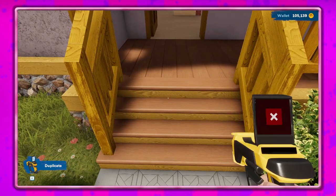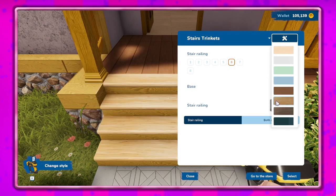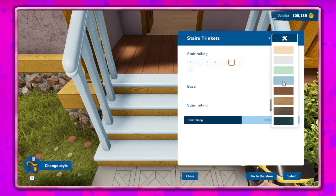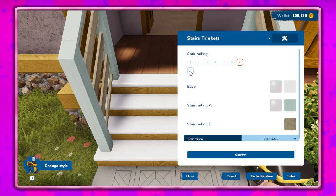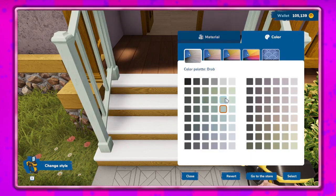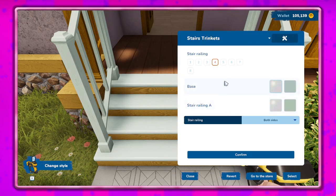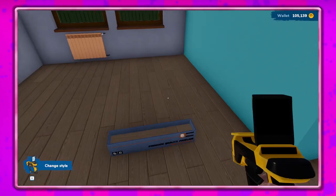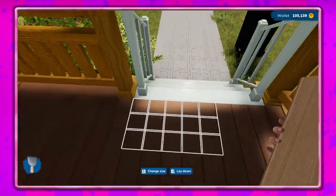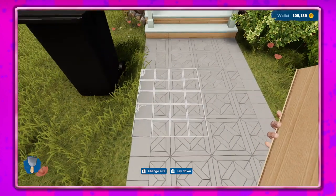I want to go to Change Style and look at these first. I kind of like that one — we don't have to keep all of it, just find something that works. What kind of railing do we want? I want railing for sure. I'm thinking the base might be too much of the same color — I don't like that.